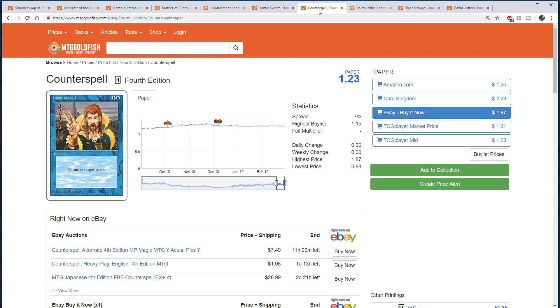Counterspell is going to require two fetches and two shocks, so you're already down quite a bit of life to guarantee that turn-two Counterspell. Mana Leak is usually just one fetch and one shock, and then any other land works. The difference between that life total I think is huge in Modern. What Modern deck can actually afford to pay three for Mana Leak? Mana Leak is basically a hard counter right now in Modern. Counterspell will be good in control mirrors for sure, but at that point it's pretty fair and mirrored. So I think Modern Horizons was specifically designed to get Counterspell into the format.